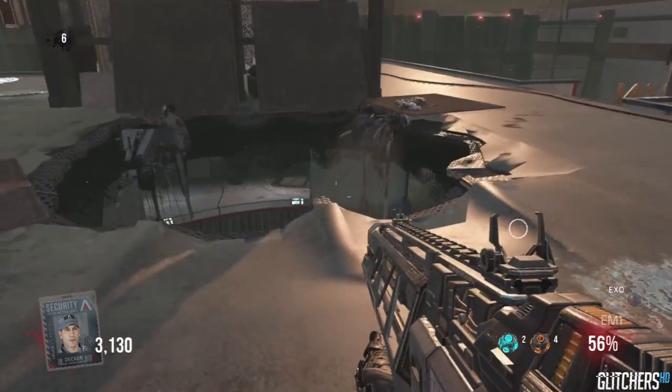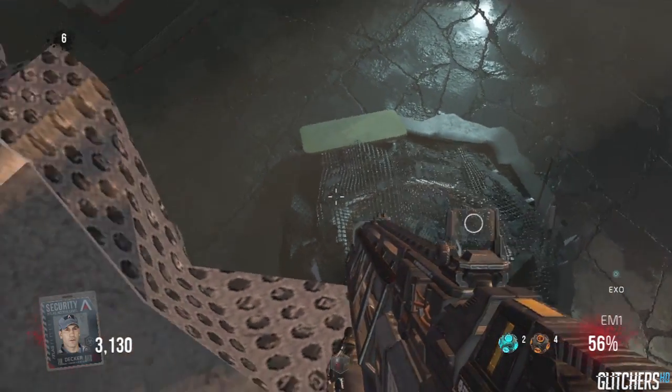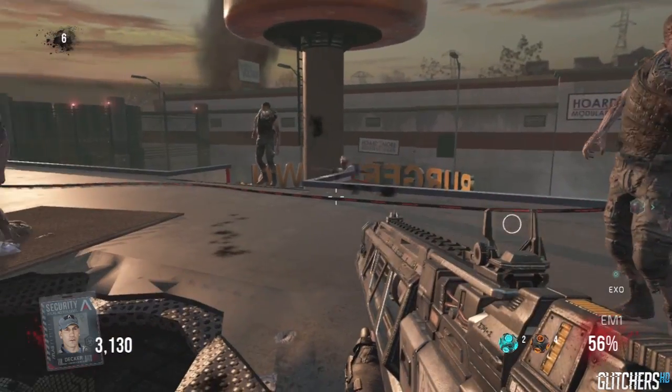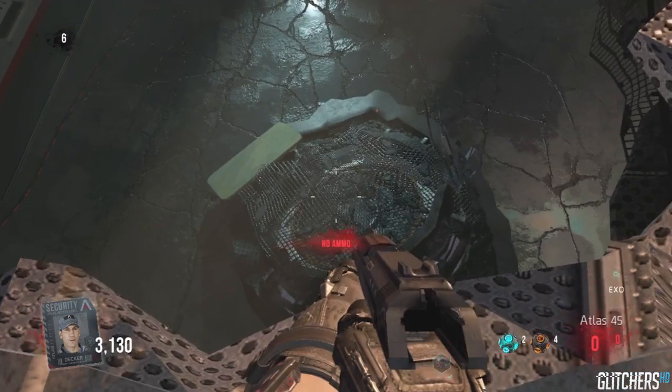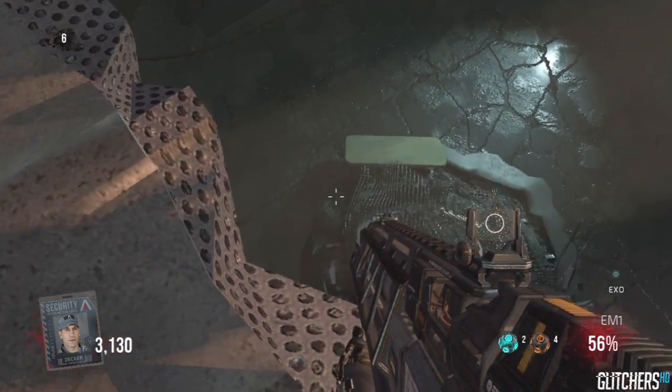Basically all you guys are going to need to do is very simple stuff — you want to line yourself up exactly as I do, and you can pause the video and take a good look at it. As you can see, this barrier is a little bit weird; the zombies won't move at all depending on where they're standing.